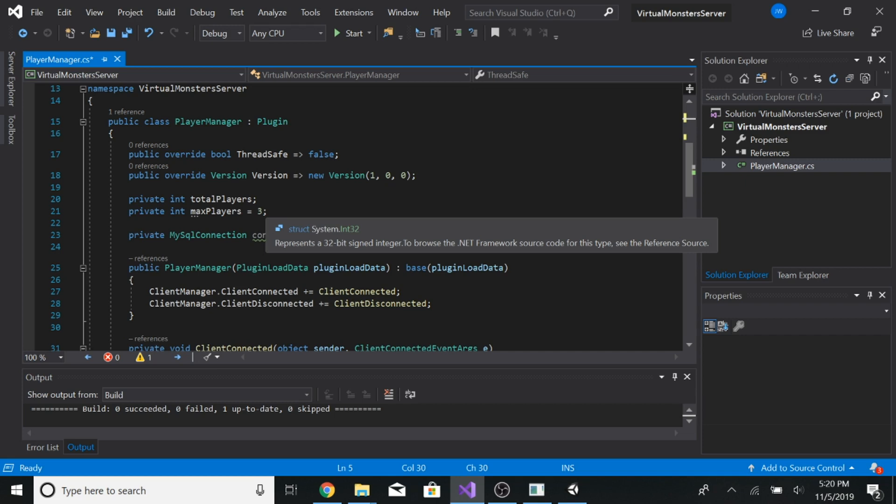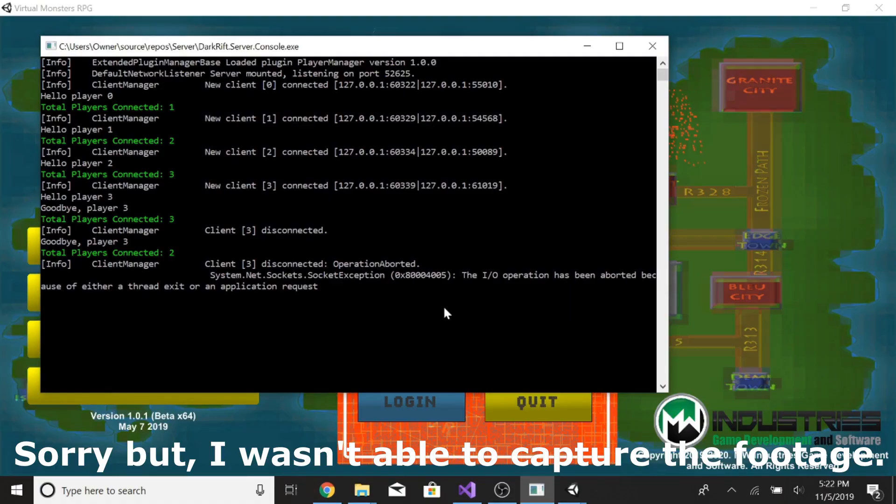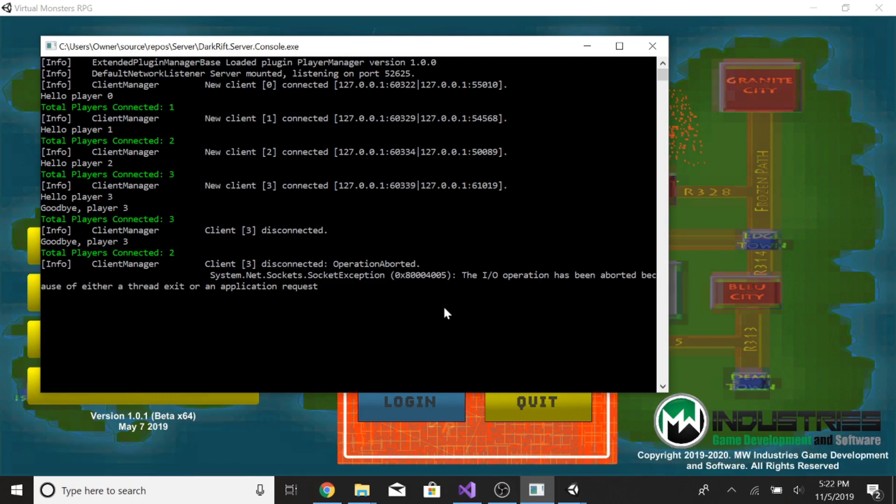What we're going to test right now is to see if the fourth client will get disconnected when it tries to connect to the server. Hopefully OBS won't mess this up for me too much. It says client manager system.net sockets. It disconnects — it works, technically. This here would have been player four. Well, it disconnected a client, but I'm not too sure if it's actually the client that was supposed to get disconnected.